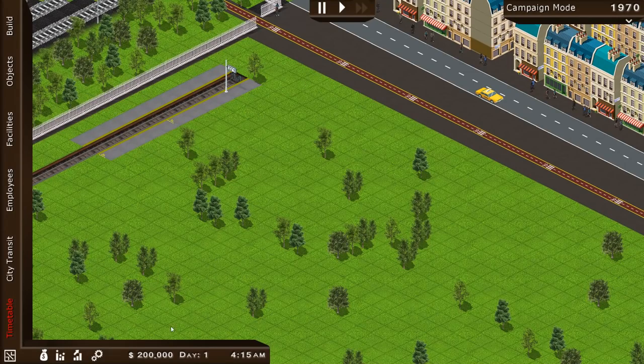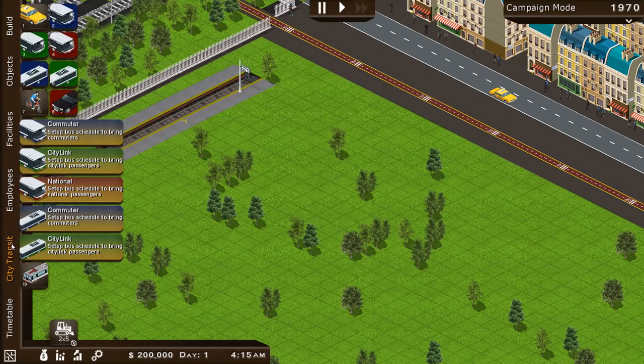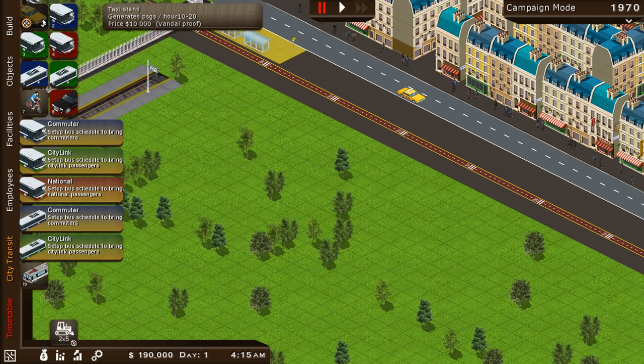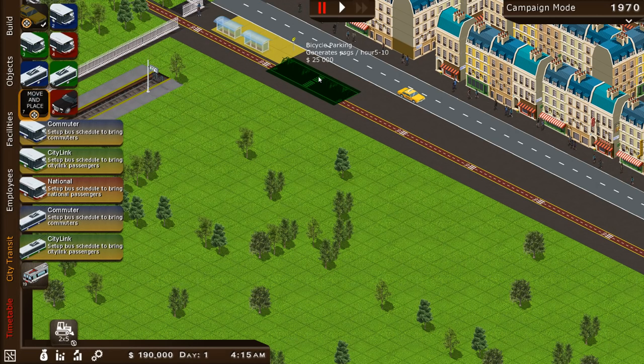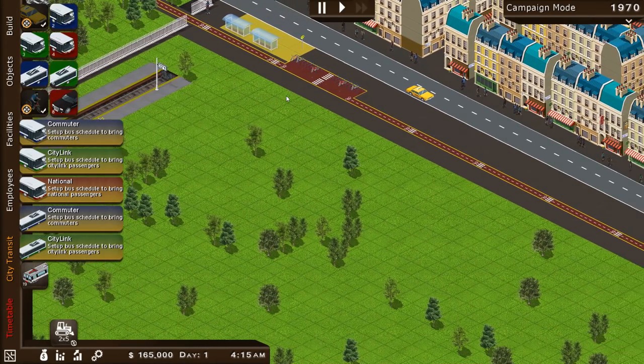My starting priority will be making sure people can actually get to my train station. Let's get ourselves a taxi stand so people can arrive and leave via taxi — I know it's for catching taxis away from the station, but it still generates passengers. And some bicycles too — that's going to generate a certain amount of passengers per hour, which is absolutely lovely.